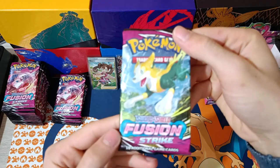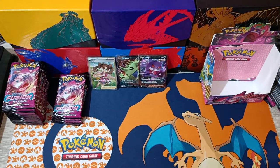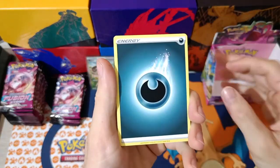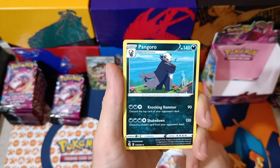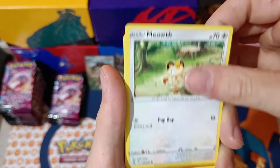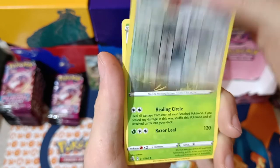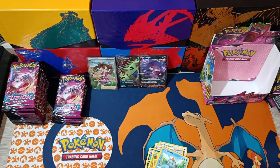We are at pack number 13. We have Dark Energy, Dunsparce, a Dancer, Pangoro, Colby, a Dewpider, Meowth, Onix, a Chewtle. Reverse a Lapras. And a Lurantis Non-Holographic. Let's continue. Right side of the booster box.